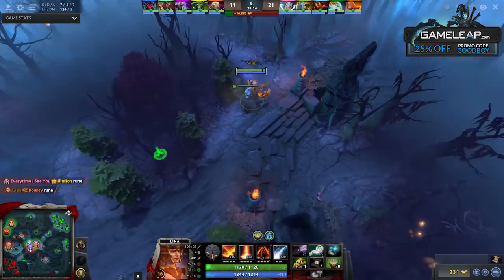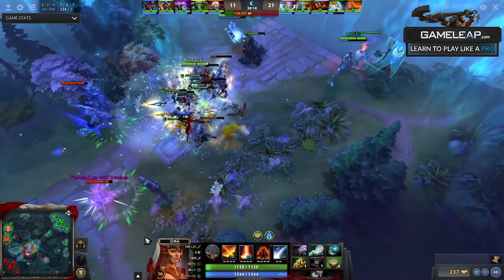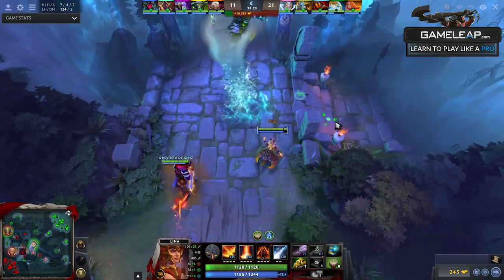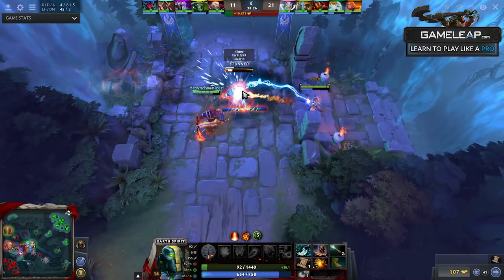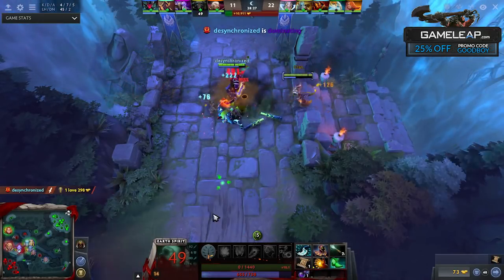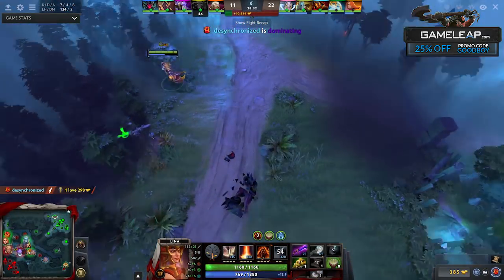When it comes to spell combinations — let's say you Eul's and then stun someone — try to cast all your spells right away in succession. This way you're cancelling the backswing of each one with your next spell. So you do Light Strike Array, Dragon Slave, Laguna — right away like that. And as soon as the Laguna hits, start right-clicking them to cancel that long backswing. That way you cast through all your spells as fast as possible and then your right-clicks are going to be dealing a lot of damage due to Fiery Soul.